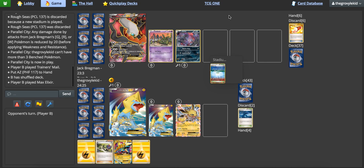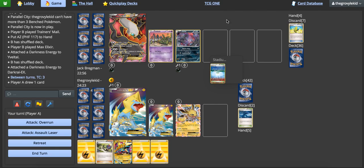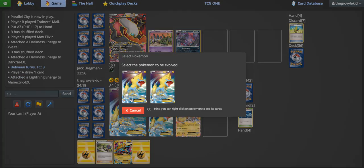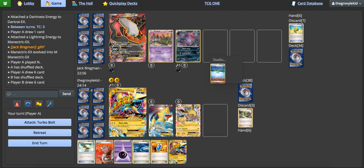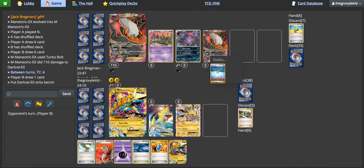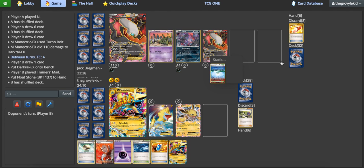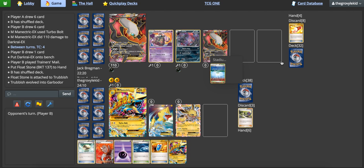Speaking of, this deck also runs Garbodor, just to accelerate and turn off abilities. Since my opponent is also playing Garbodor, I don't really need to even devote energy into getting Garbodor into play. What I would like to get into play, or into the discard pile, are some energy cards, but it looks like that's not happening. So I'll just launch a Turbo Bolt and not accelerate any energy. Also, I think I forgot to put Shaman in the deck — but the deck doesn't really need Shaman. A Garbodor version doesn't need Shaman if you can get Garbodor up consistently; it's just a nice bonus.